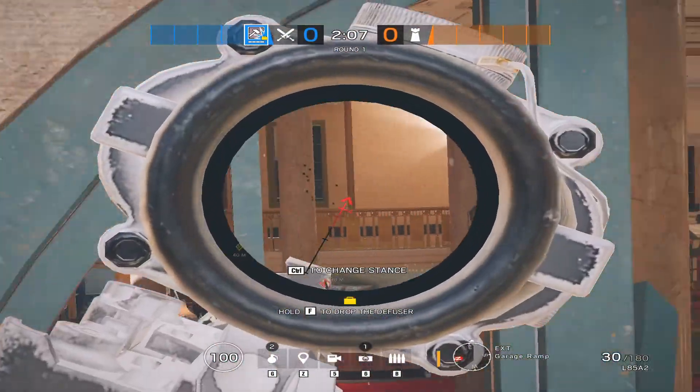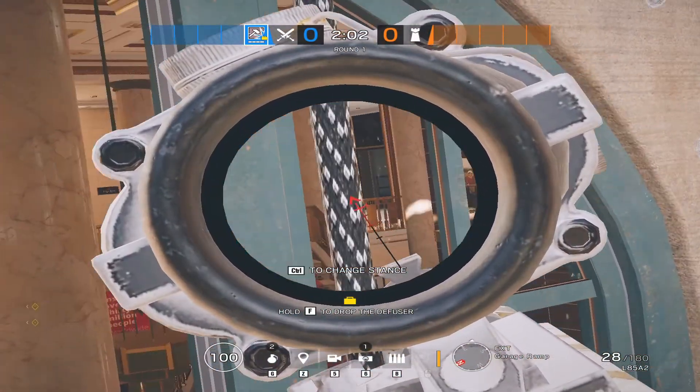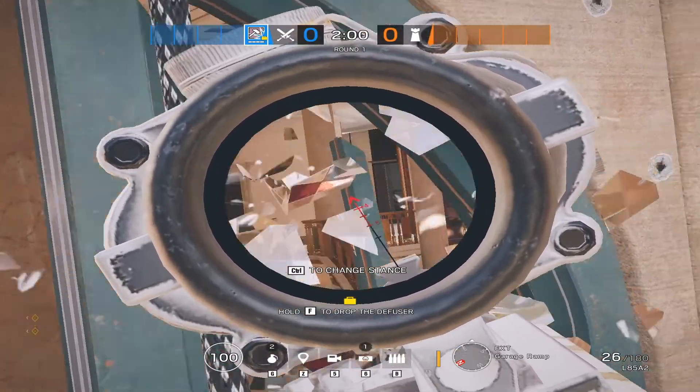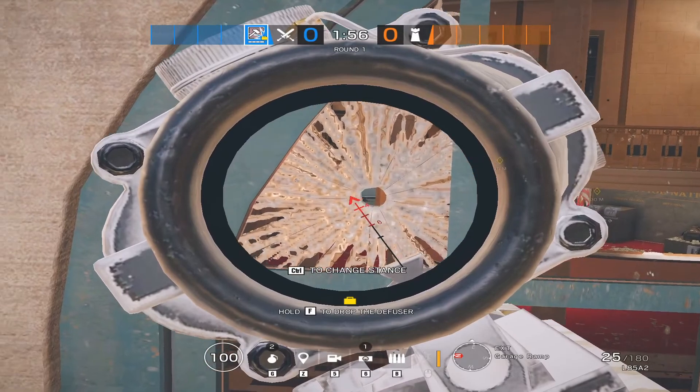It's also worth mentioning that the second way to play this peek is by ziplining on the side of bank and peeking in through the windows. It's a little more dangerous because it is susceptible to runouts by the enemy, but it also works well in some cases.